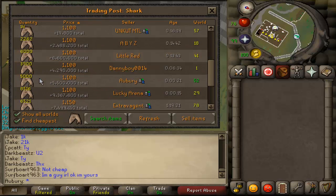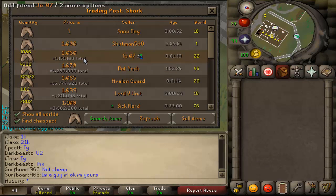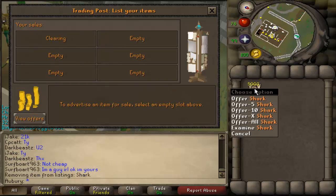You'll notice it's way down here because all of the offers at the same price are sorted by their age, so newest ones go to the bottom. I don't know — it seems like it would make more sense to go the other way around. That's basically how it works and that is the trading post in a nutshell. I'm going to take down that offer since I don't have my private on, so I'll go back to sell items and cancel this offer to get my sharks back.